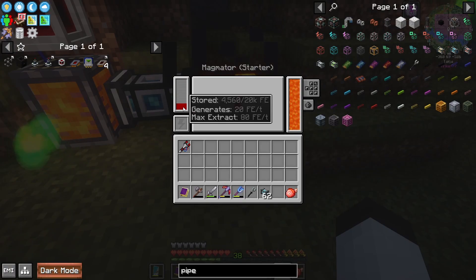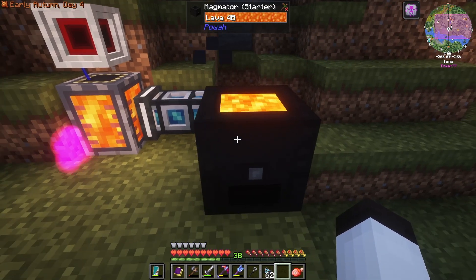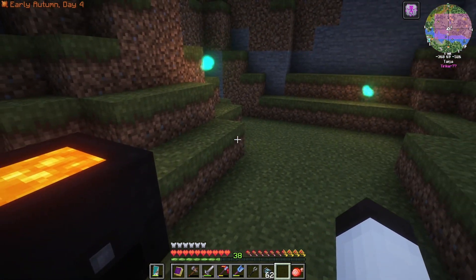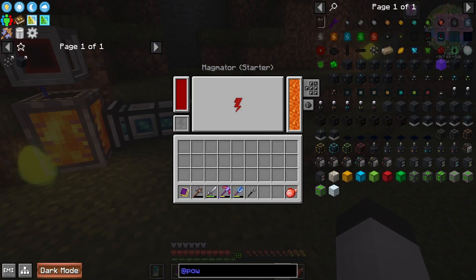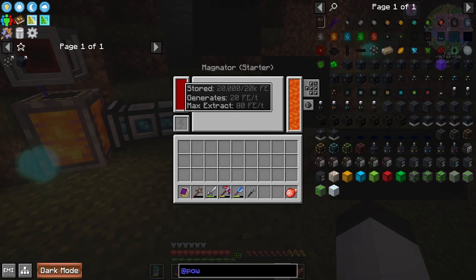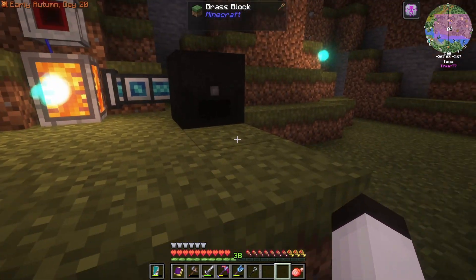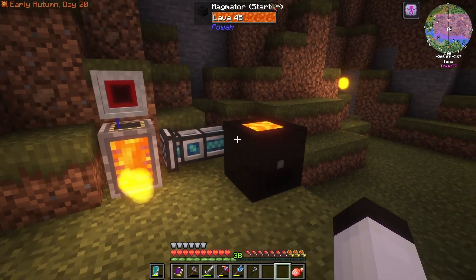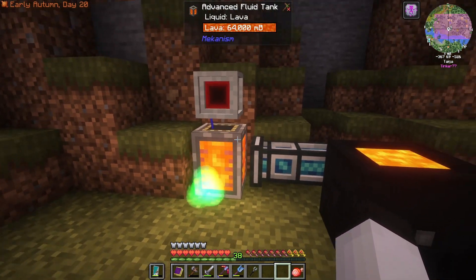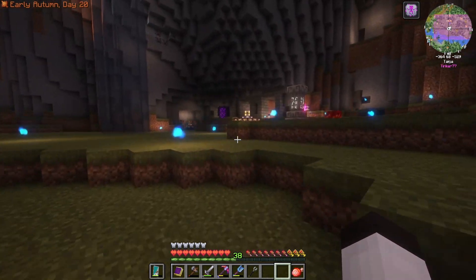Now, it's generating only 20 FE per tick — that's not a lot. We will eventually upgrade these to better Magmators, but we've got to go through a series of progressions to get there. But this is looking really nice and we can make a few more of these for our power generation. If you look at this Magmator, you can see it has 20,000 stored FE — 20K — that's not a lot. What would be nice is to have some extra external storage that we can pull energy from. It's usually a good idea to have buffers between your sources and where you're using it. We use tanks as a buffer between the lava source and where we're using it — we need something like that over here for energy.